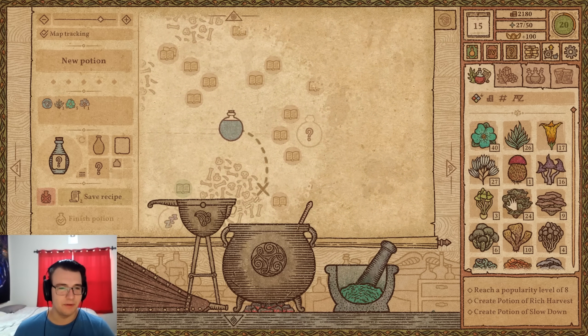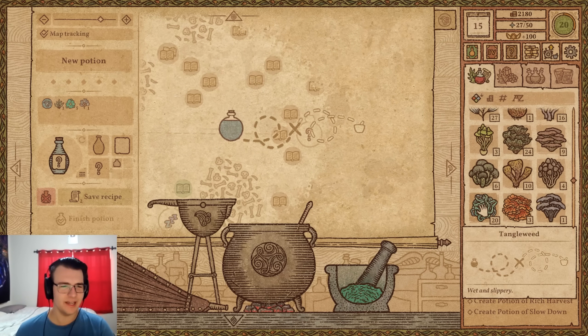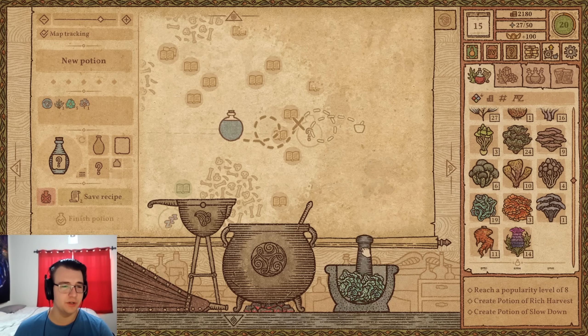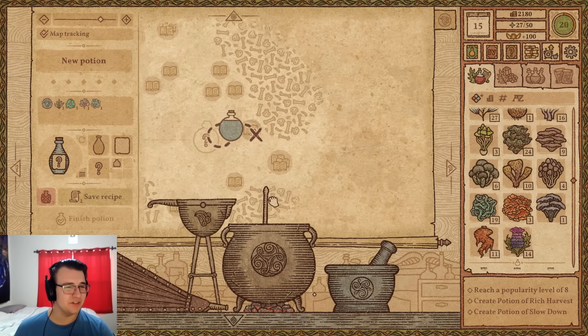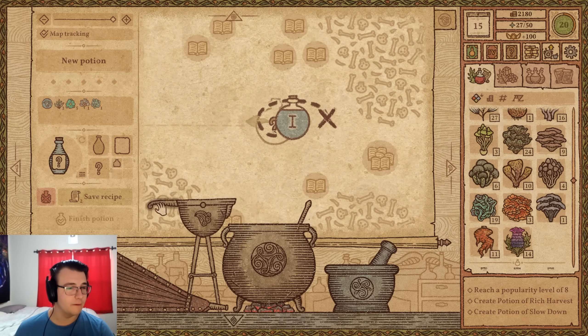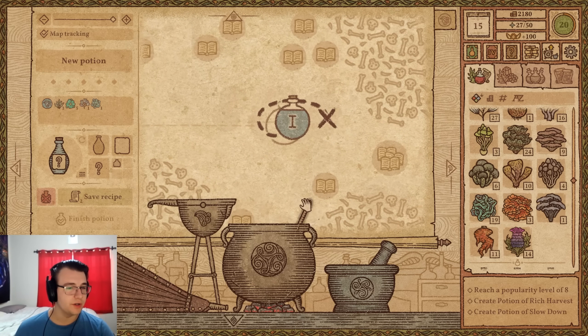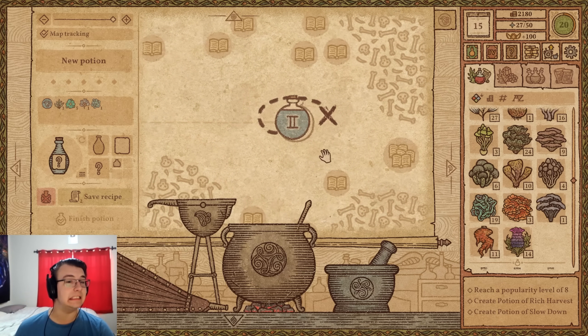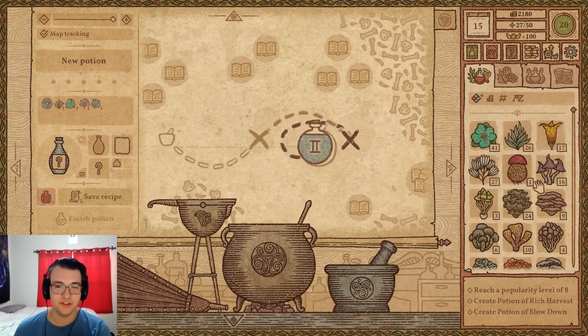Tyler doesn't like how the path lines up and considers using tangle to get a bit more down. He notes it's just a little bit off from what he wants, and the tangle should at least allow him to use water to get back. He lines it up carefully and uses water — but overshoots, adding too much.